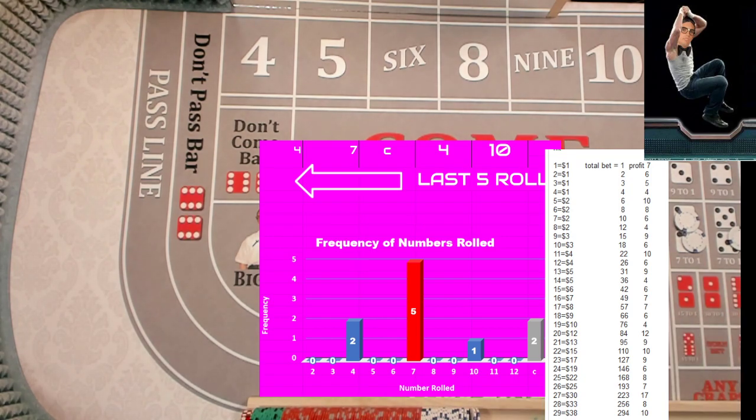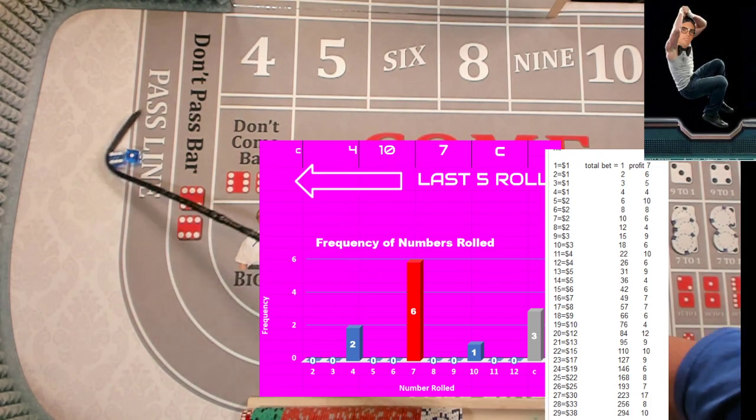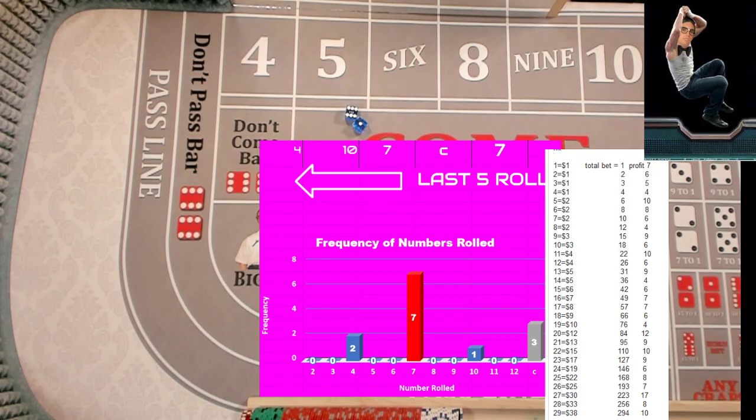So the four we've tried eight times — level nine is three dollars. The ten we've tried four times — level five is two bucks. We got a seven — reset and mark. So now we've tried nine times on the four — level ten is also three bucks. The ten we've tried five times — level six is two bucks.